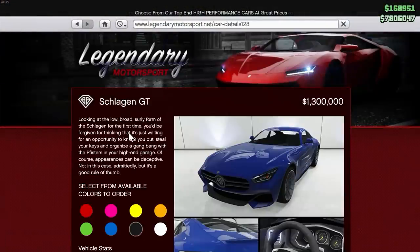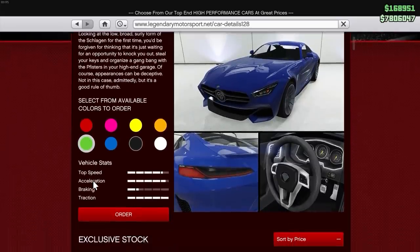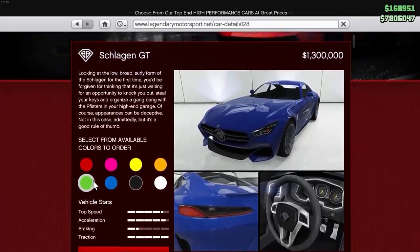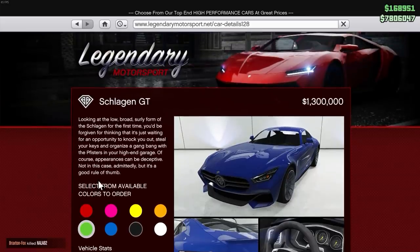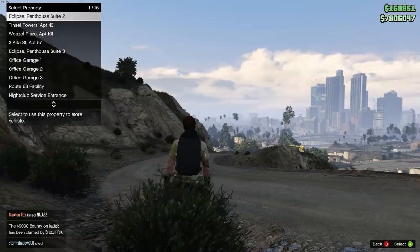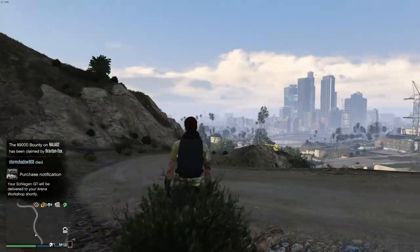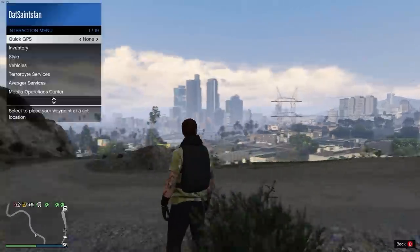First off, the price of the Schlagen GT. It's actually relatively inexpensive compared to everything else. It's only $1.3 million on the Legendary Motorsports website. For a sports car, it's pretty standard for a top range sports car. The Pariah is actually, I think, like $1.7 million, so it is a little cheaper than it.